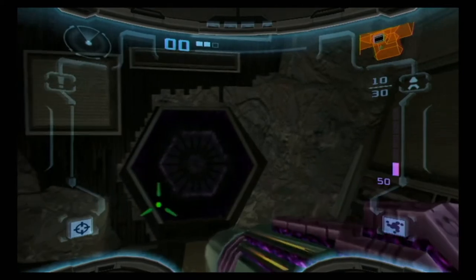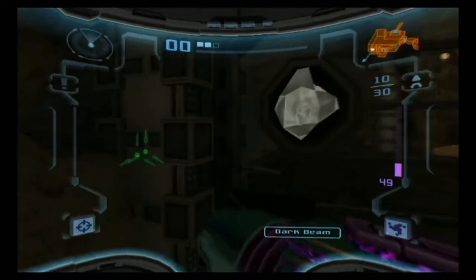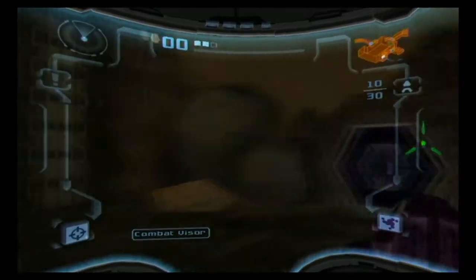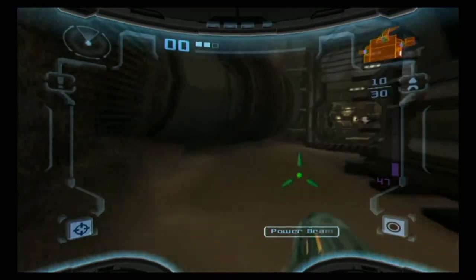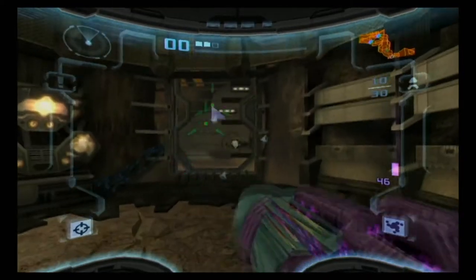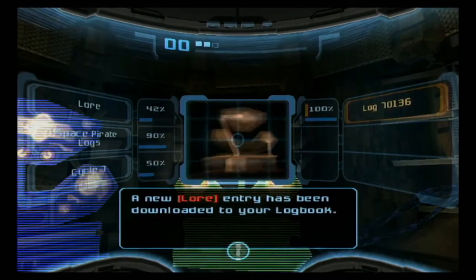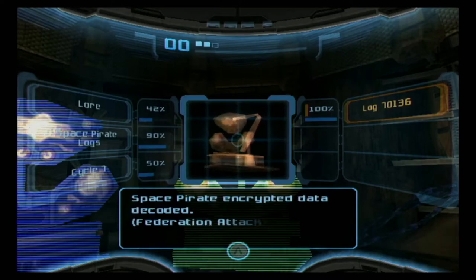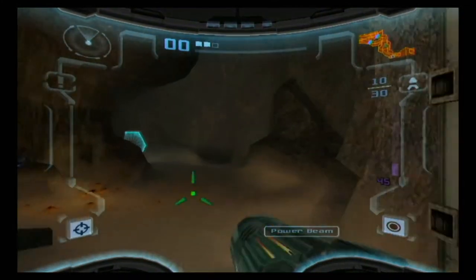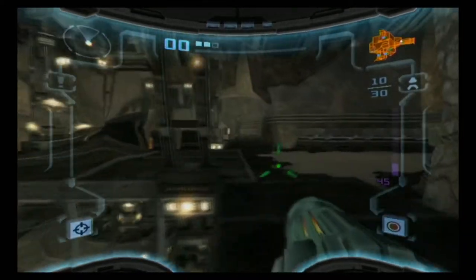The Dark Beam is a Luminoth weapon. With it we can activate these black doors, and we can also use these crystal doors. Those with eagle eyes will notice there is a meter on the right-hand side of the screen now below the missiles — that is because all the extra weapons use ammo. The Dark Beam has its own ammo pool, similar to the weapons from Metroid Prime Hunters. Federation Attack log.